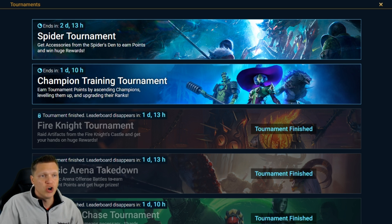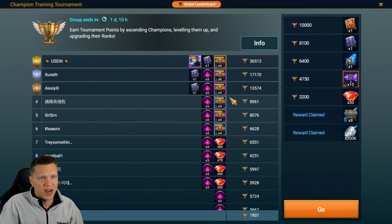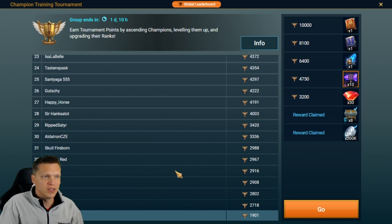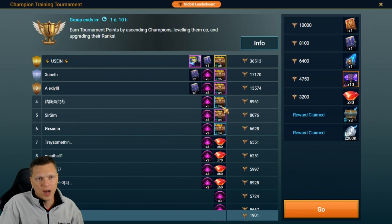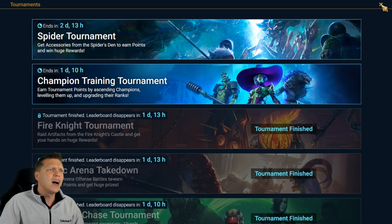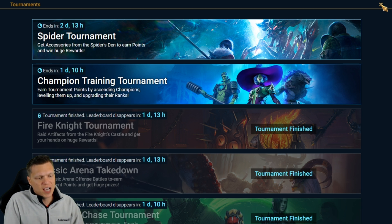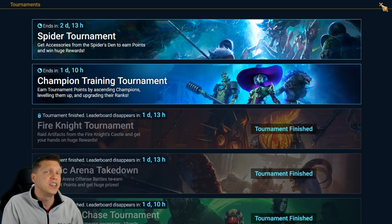Typically the only way to acquire it is finishing high in tournaments in-game, like Champion Training here. The top six people out of a group of a hundred are going to be getting a Relentless set reward, ranging from rare to epic to six-star, and six-star legendary for number one. The Ice Golem is your best opportunity, as it's by far the least-grinded dungeon, so that's usually your cheapest way to get Relentless pieces.